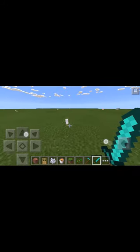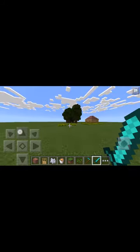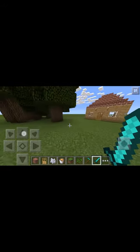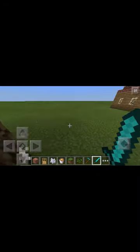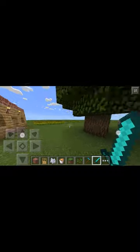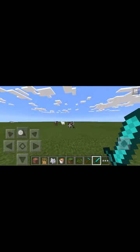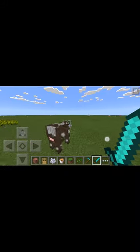So yeah guys, there you go — little basic standard house design, little farm set up, trees, little YouTube garden (don't mind that, I just did that for laughs), little sheep. Please like, comment, subscribe if you haven't already, and I'll catch you guys in the next video. Bye. Rest in peace cow.